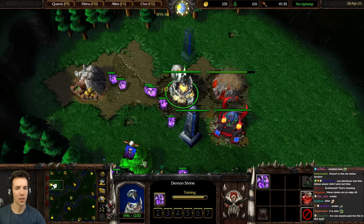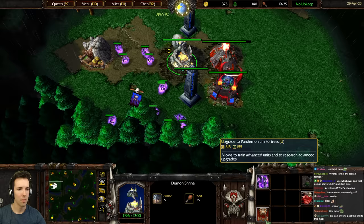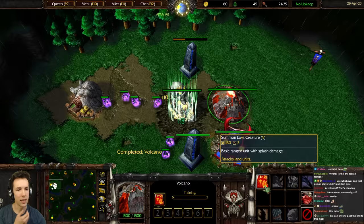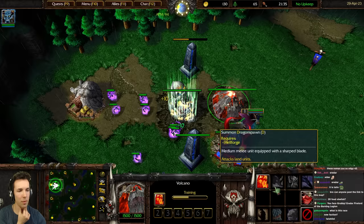Let's make another Obelisk. Pandemonium Fortress costs 155 wood. I'll link the map after this game and also in the YouTube description. Lava creature — basic ranged attack with splash damage. And then we get Dragon Spawn, a medium melee unit equipped with a sharpened blade.